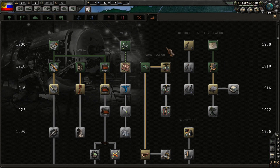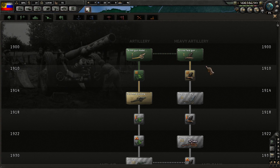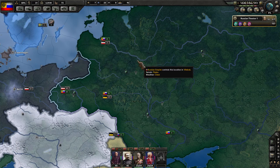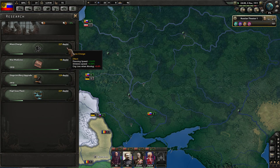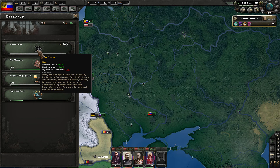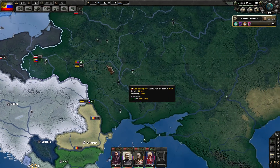Almost forgot — we need a new research. We could get trench excavation, or we could try to go for siege artillery. Let's go ahead and grab that. We've got 227 days left on our doctrines. Mass Charge gives planning speed plus 12%, division speed plus 5%, but does cause organization loss when moving — so we do take a hit there.